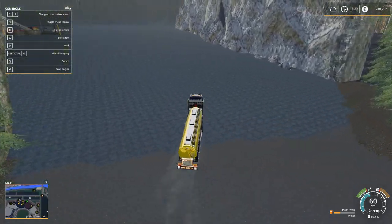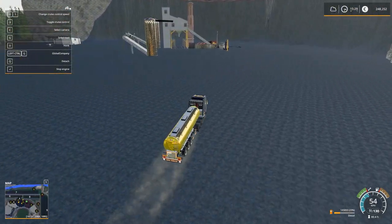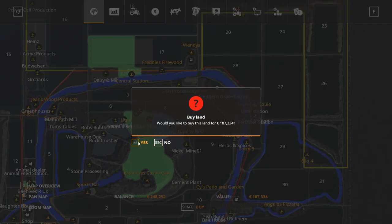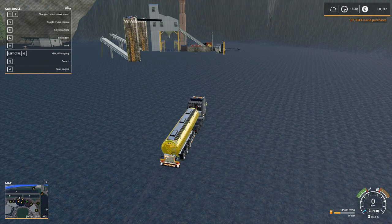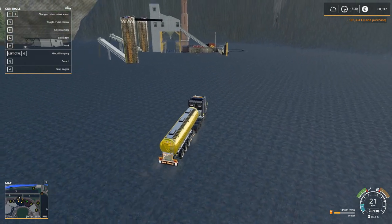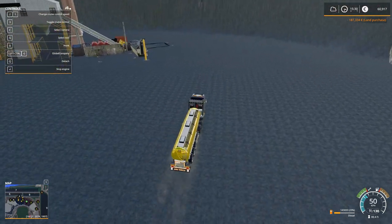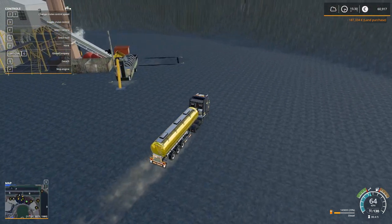I'm right at the ore mine, so we need to buy it — let's do that. Where's the price? 190. Okay, fine — we own it, hooray! We'll start producing some ore, and top up with some diesel. Then I'm gonna go into the liquid facility, fill up the trailer, and sell some more diesel.